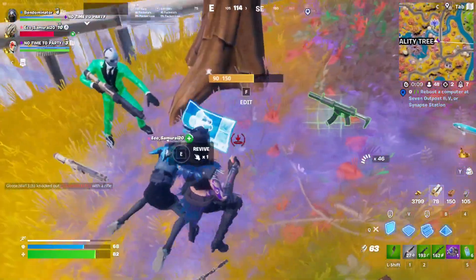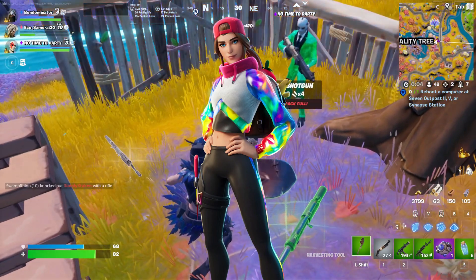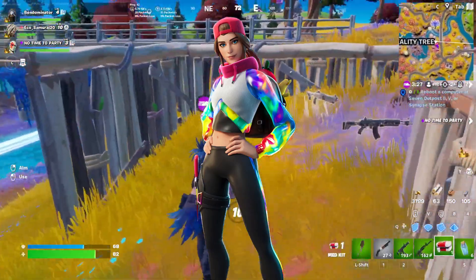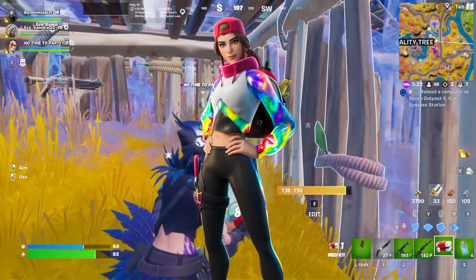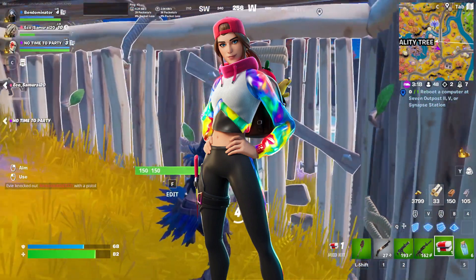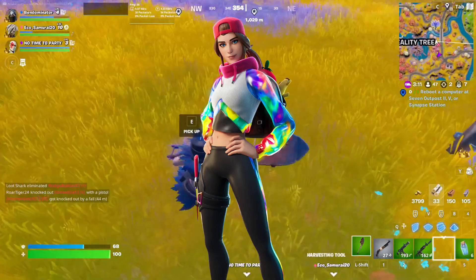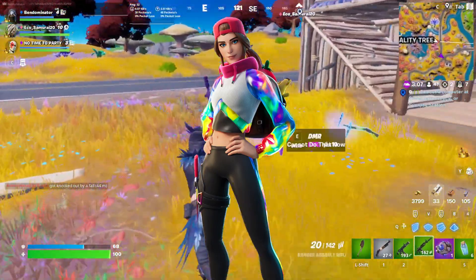Moving on to number 5 we have the Loserfruit skin. I like this one a lot for the rainbow effects that you can see going through the sleeves and other parts of the outfit — it's just very colorful and very vibrant. The back bling is also really cool and it's just a nice fun colorful skin, something I definitely think of when I think of icon skins in Fortnite. It also kind of matches the vibe of old Fortnite cosmetics from chapter 1. Something about it is oddly nostalgic even though the skin came out in chapter 2.